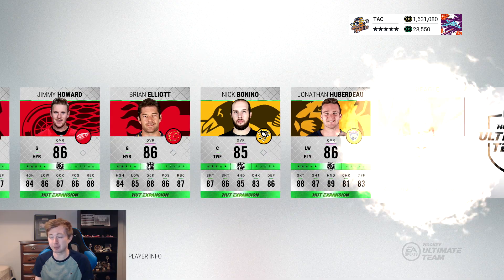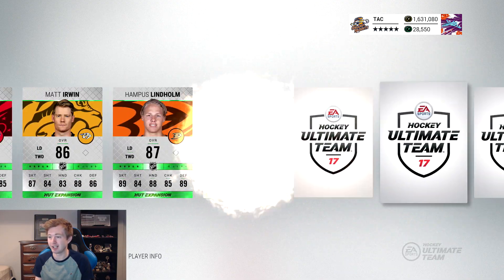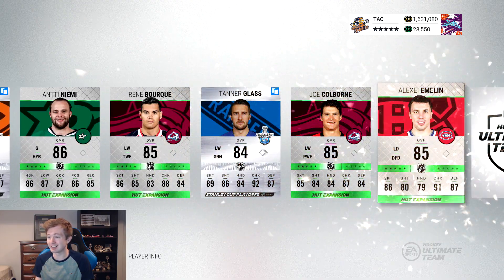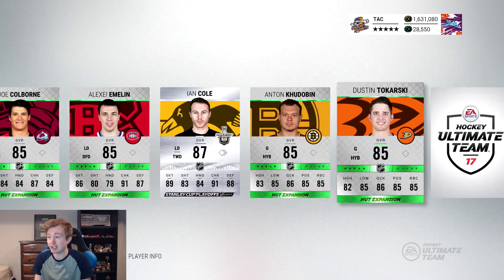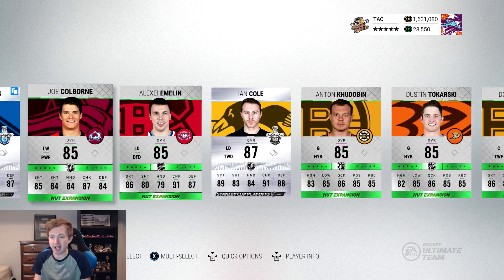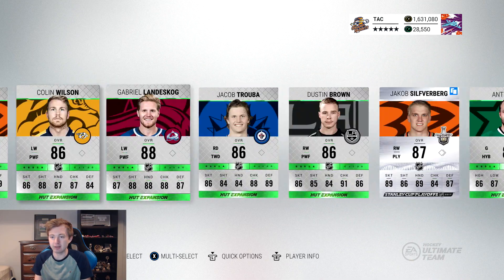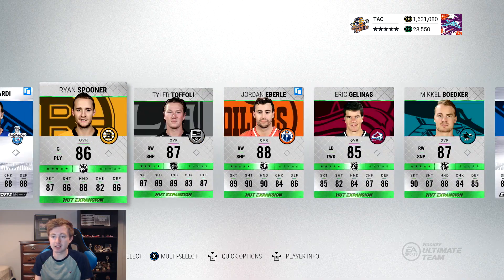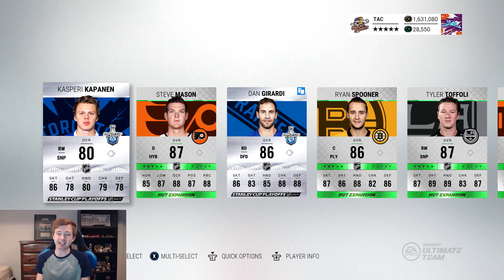We get Bonino there so we're keeping this one. We get Beagle — another Stanley Cup. Just ridiculous. Landiskog, Silverberg, Glass. How many Stanley Cups — Ian Cole is another Stanley Cup penguin. 1, 2, 3, 4, 5, 6, 7, 8 Stanley Cup cards! I had 39 going into this pack so we would now be at 47 Stanley Cup cards — 3 away from 50.